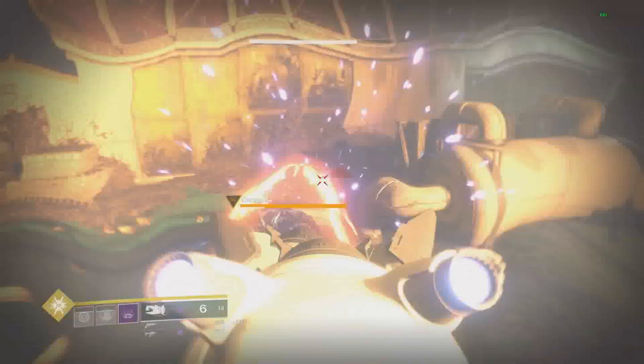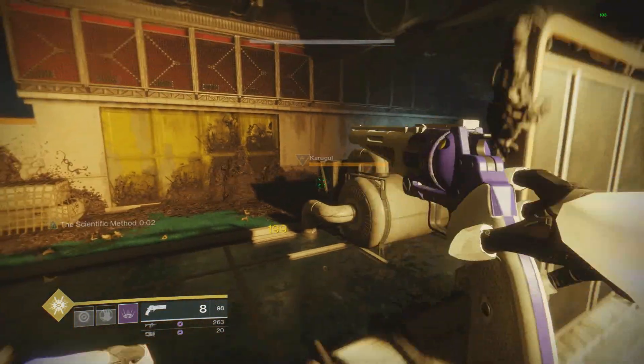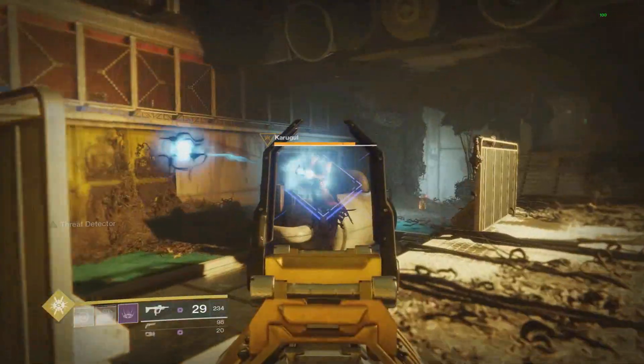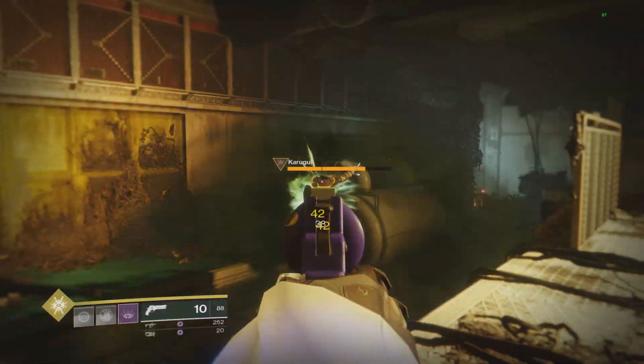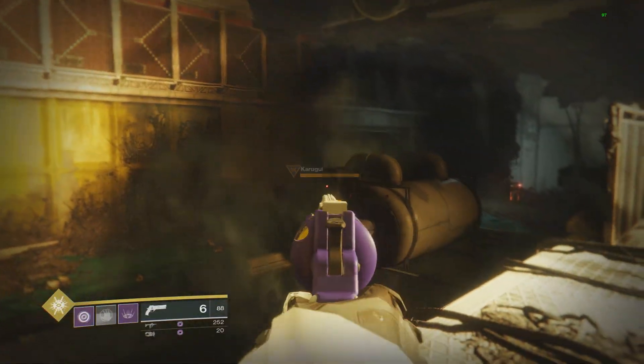Here I'm going to get a baseline damage of what this hand cannon does to this major. It hits for 199 without the buff on the SMG proc'd. But now let's do the SMG break the shield and swap, and now it hits 298 which is exactly 50% more damage. So 50% is quite a lot.